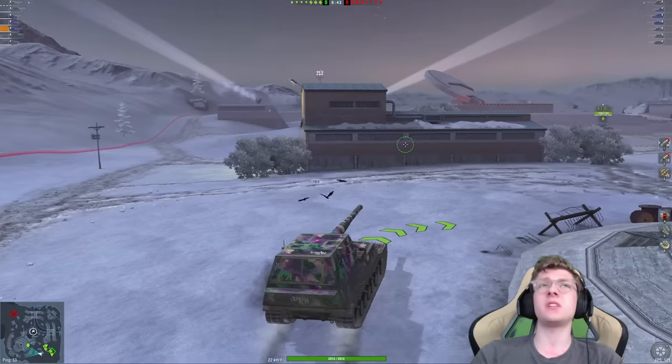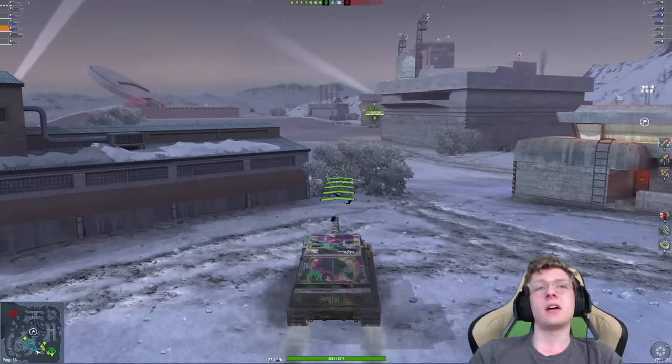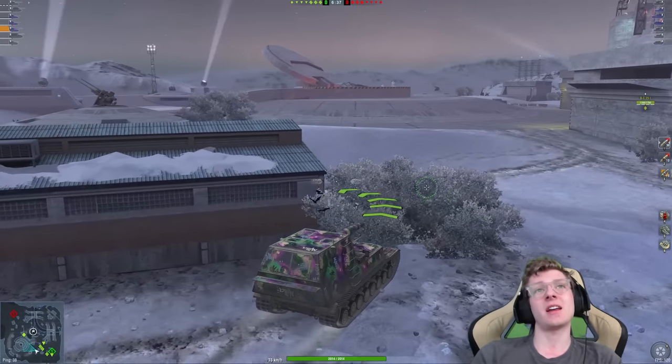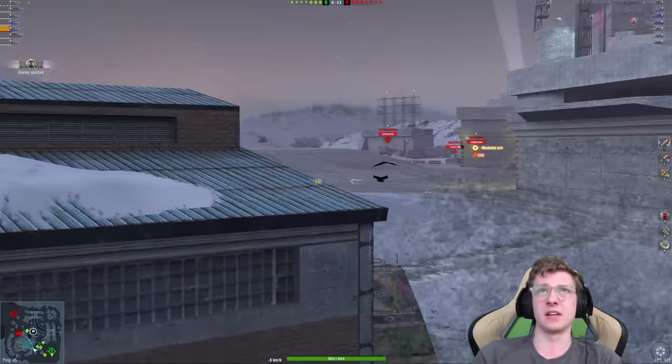The tank has pretty good on-movement dispersion values. It has 560 damage per shot, and it only loses about 10 or 15 damage when you're loading gold, which is basically nothing. It's kind of a nasty tank. It also has really good DPM, and it doesn't miss.